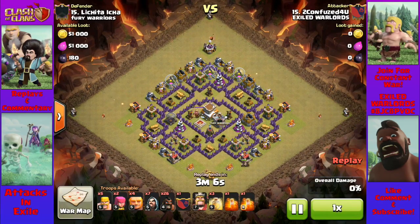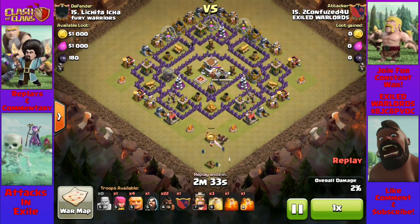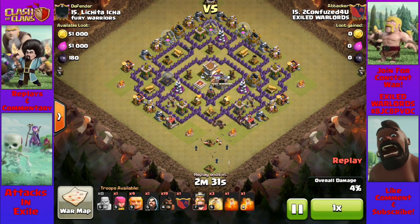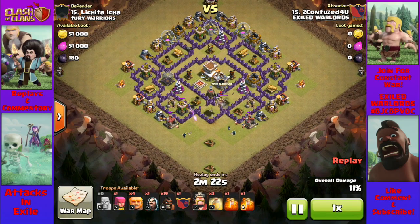Now let's watch another one of my hog attacks. Step one: lure and kill the Clan Castle dragon. I choose to do this without poison so that I may use it on the trap scalies, which are likely to be in the core of the base. As long as you keep dropping a barbarian directly underneath the dragon, you can circle it with a few wizards and they'll shoot it down — the dragon will keep going for the barbarian. On occasion you may lose one or two wizards, so don't make the mistake of clumping your wizards together. You want to encircle the dragon. In this case, I lure the dragon to the southern tip and kill it there, because I want to enter the base from the south side.